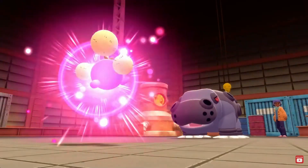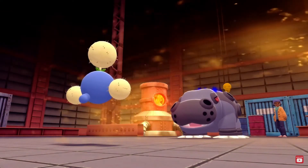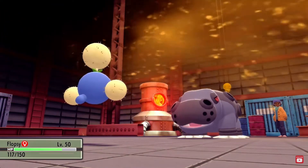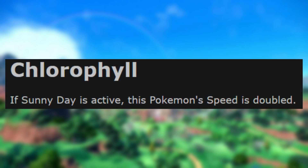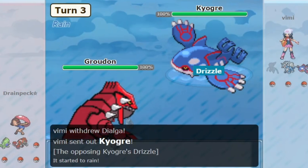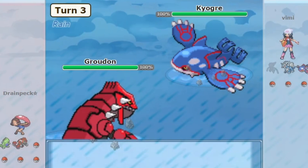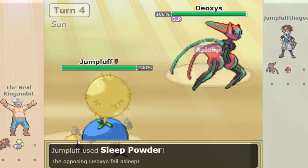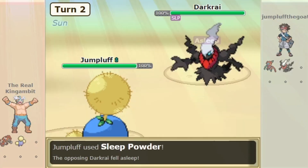Its base 110 Speed stat was not fast enough, so Game Freak decided to give it the ability Chlorophyll, doubling its Speed stat when Sun is up. This gave it a niche on some teams with Groudon, making it the fastest Pokémon in the tier — even capable of outspeeding Deoxys-Speed and fast Choice Scarf users like Darkrai.